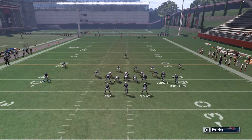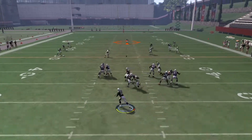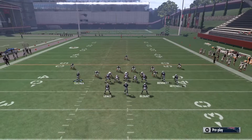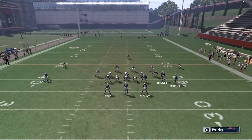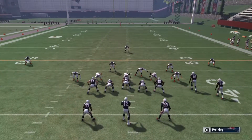Let's do it again. Motion square, put him on a comeback streak, X receiver on max protect. As y'all can see, this play can be completed every time if you have enough time. Motion your square receiver, put X on the streak, max protect.